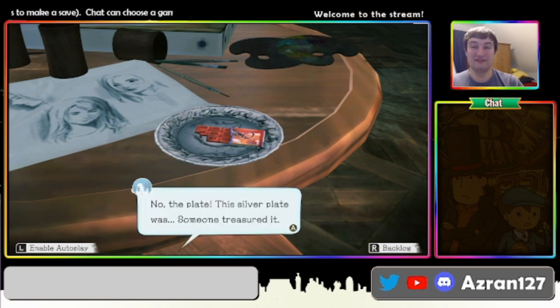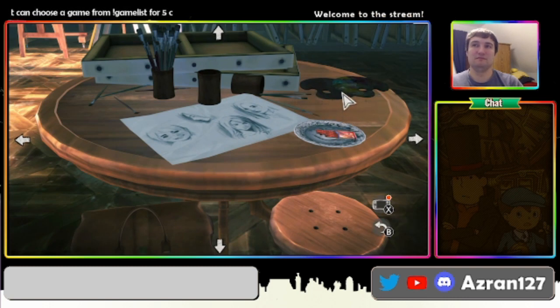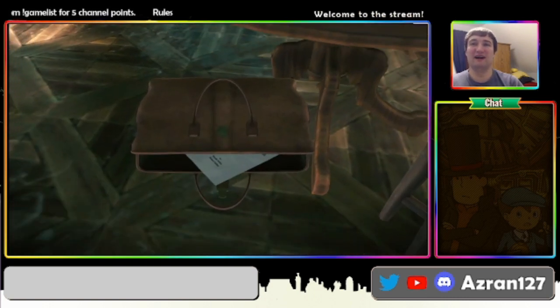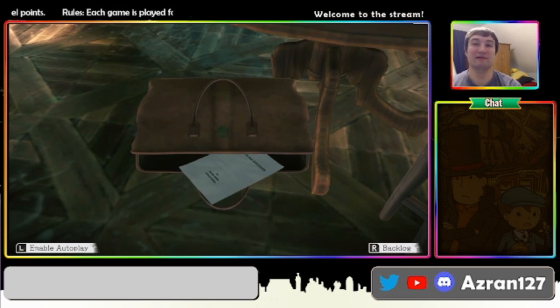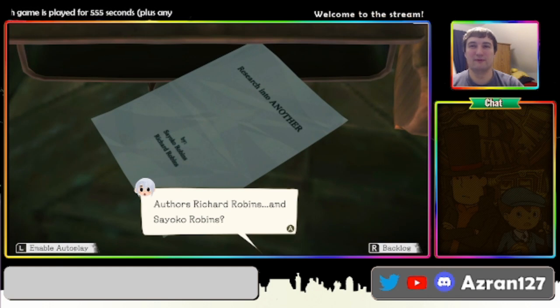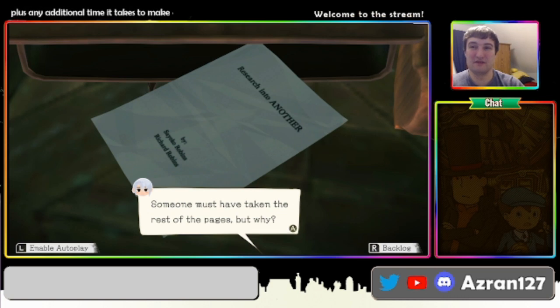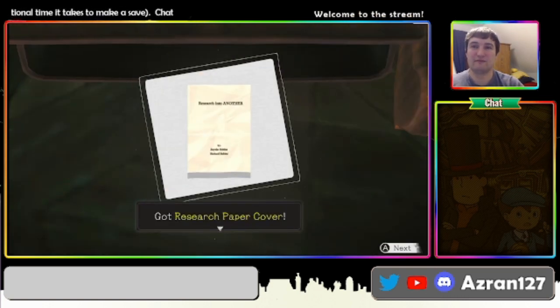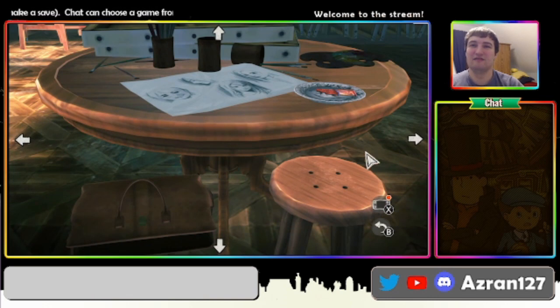This silver plate — someone treasured it. No good, I can't remember. Palette. Brushes. The canvas. The old bag — now we're playing Phoenix Wright. There's a document in the bag. Research into another, by Sayako and Richard Robbins. This is the research paper my parents wrote. It's just a cover page. Someone must have taken the rest of the pages, but why? Anything else? We don't want to take the bag? Fine.